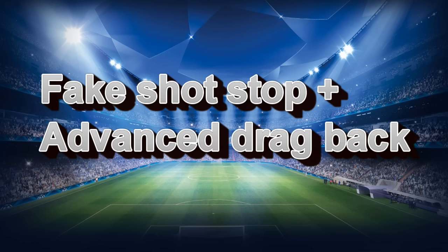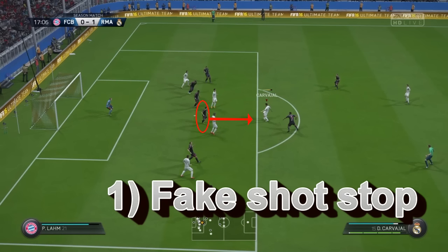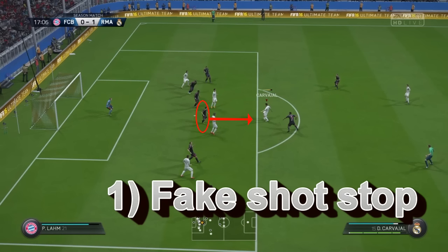Now we know how to do this move, let's get into the deadly combo I wanted to show you, which is first doing the fake shot stop and then doing the advanced drag back move. If you do the fake shot stop, the player will come and charge us. Look at that — he's standing over there. But now we do the fake shot stop and we know that he will come towards us.